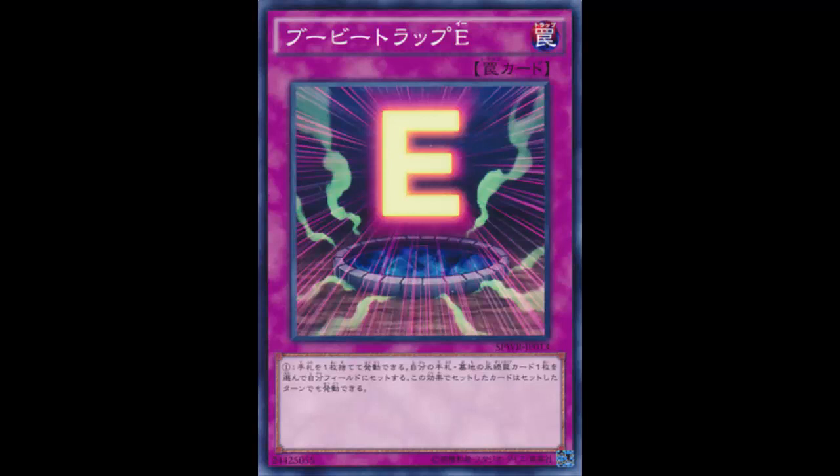With Booby Trap E I can just keep reusing Vanity's Emptiness. You got rid of my Vanity's? No worries — Booby Trap E, discard a card, reset my Vanity's, and that set card can be activated this turn. Vanity's Emptiness is arguably one of the strongest trap cards in the game, and with this I'm able to use it three more times.